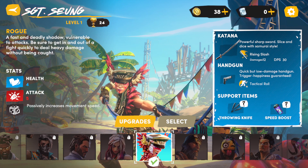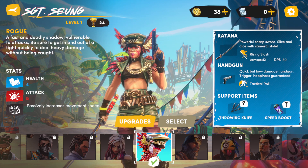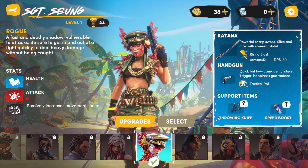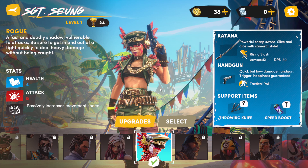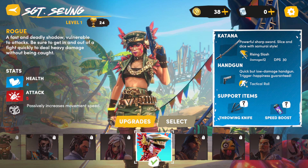Today I have update news for players who love survivor games. This game is from Ubisoft — Wild Arena Survivors. You can download it from the Play Store. Note that it's not fully supported for emulator yet.